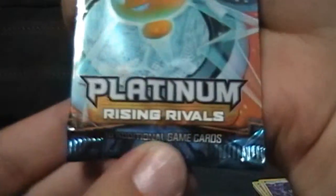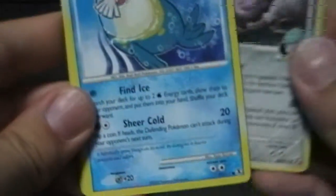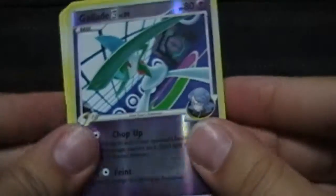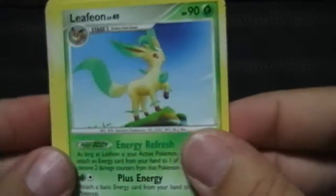The last set pack is Rising Rivals, one of my favorites — the Rotom pack. If I got a reprint in here it'd be pretty nice, probably won't, but just saying. Fortress G, Crobat G, Quagsire SP, Trapinch, Munchlax, Glade Reverse, Snorlax, Leafeon, and the Darkness Energy.